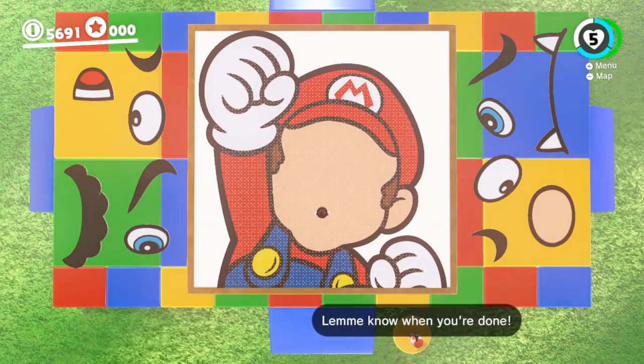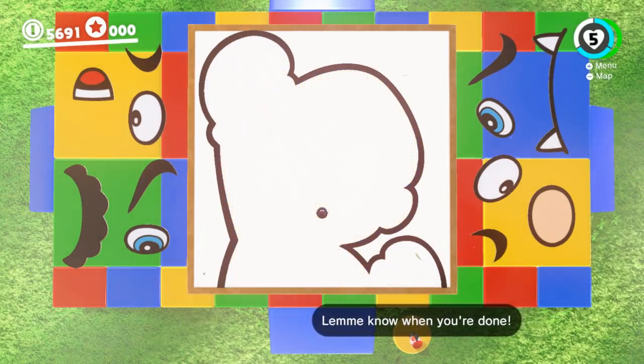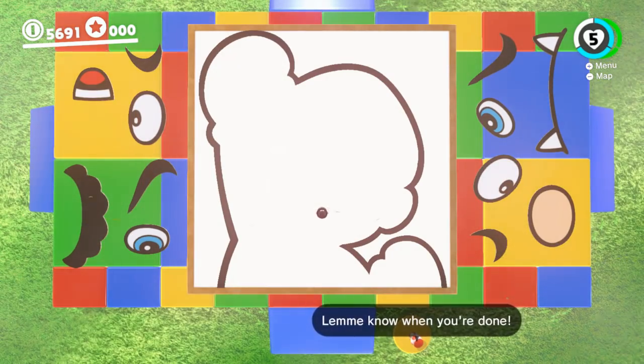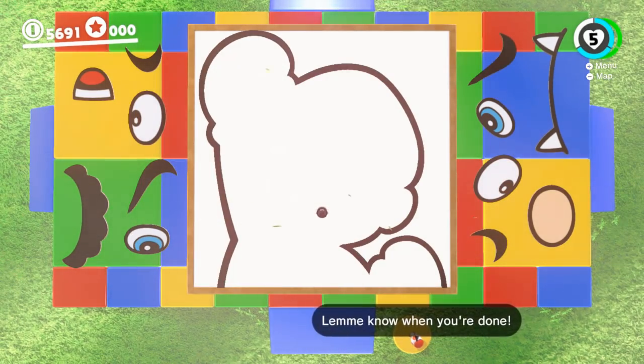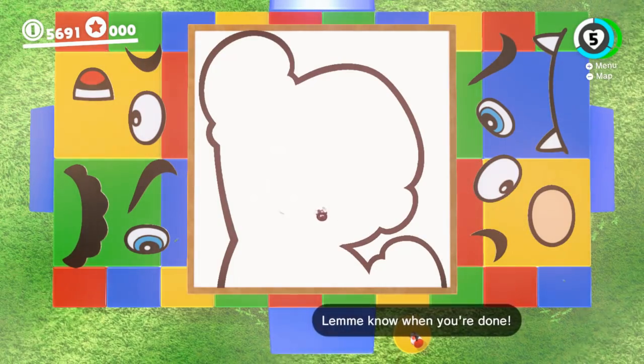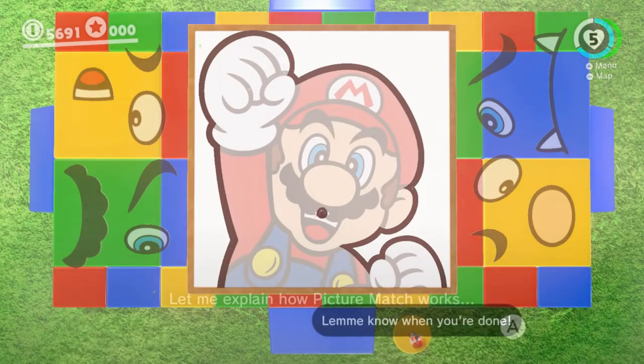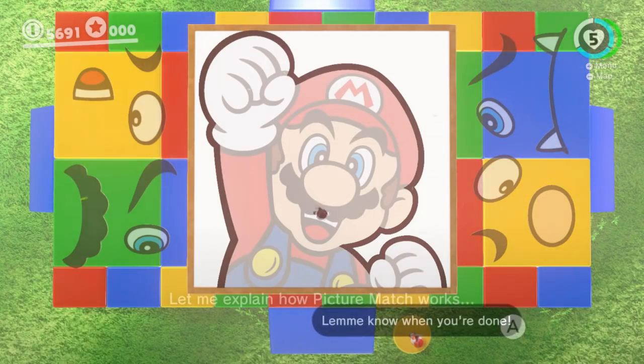As you can see, Mario's features are completely disappearing. Now, it's at this point that you would have to eyeball it and just guess where his features are. But since we took a screen cap, now we can see. Now we can see perfectly.